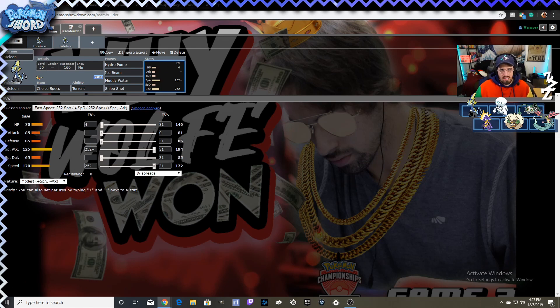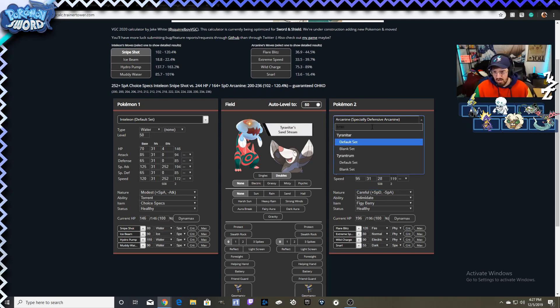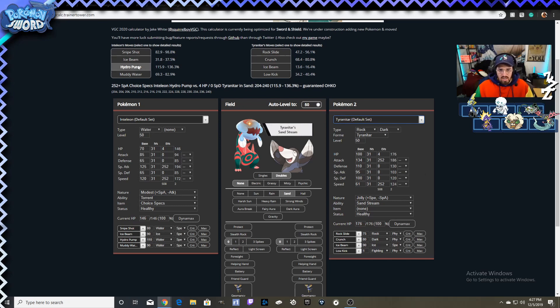With Choice Specs Modest, if you run the calcs versus a careful, HP-invested Arcanine — and Arcanine is picking up speed in the meta as a Justified partner with Whimsicott — Snipe Shot, not even its most powerful move, guarantees a KO on a specially defensive Arcanine. Things like Tyranitar, which are everywhere in the meta right now, you can also pick them up with just a Hydro Pump.